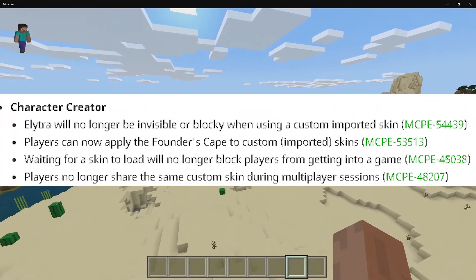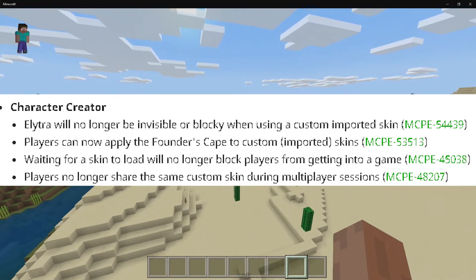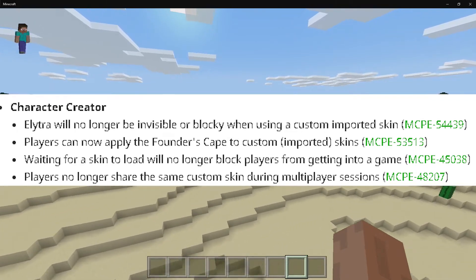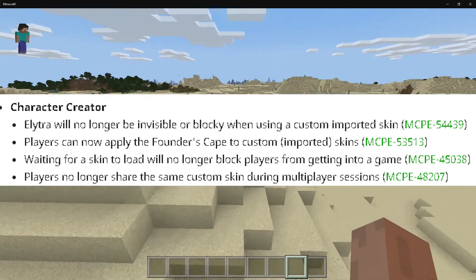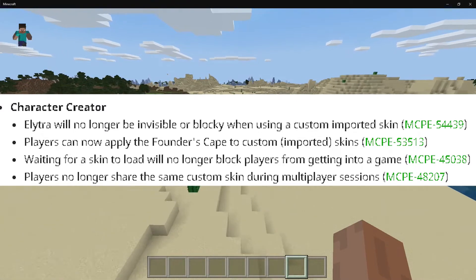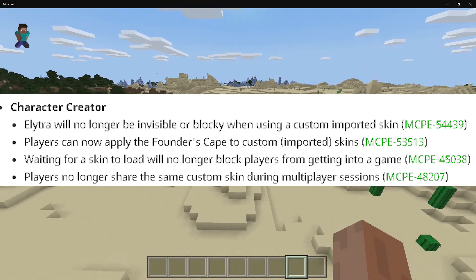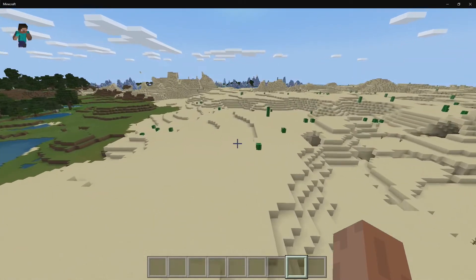Waiting for skin to load will no longer block players from getting into the game — that was another bug I experienced and I'm really glad they fixed it. What would happen is your game would be stuck on loading skin and you couldn't join any worlds, which was really annoying. Also, players no longer share the same custom skin during multiplayer sessions.